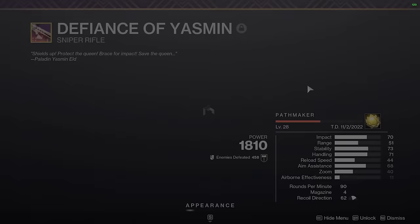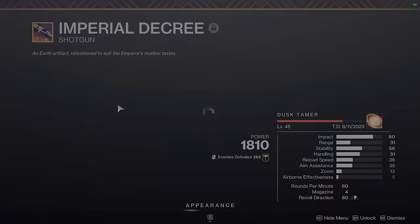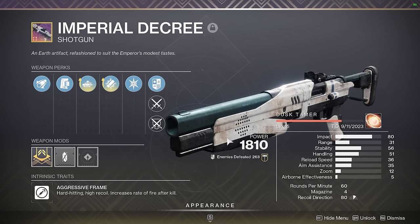Defiance of Yasmin is my kinetic PvP sniper of choice. I don't really use snipers in PvP, but if I ever do need one in the kinetic slot, I have this weapon. I also have this Imperial Decree with auto-loading and Trench Barrel. I think this weapon is really underrated — I think a lot of people should try using it more. Imperial Decree is kinetic, it's a shotgun, it's an aggressive frame, and it has access to Enhanced Trench Barrel and Enhanced Surrounded — two of the highest shotgun damage perks in the game. Take this thing into a dungeon, take it into a raid. You can one-shot mini bosses with absolute ease with this weapon, and I cannot sing its praises enough.